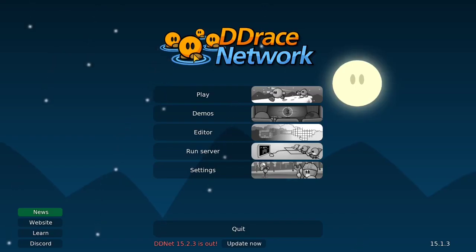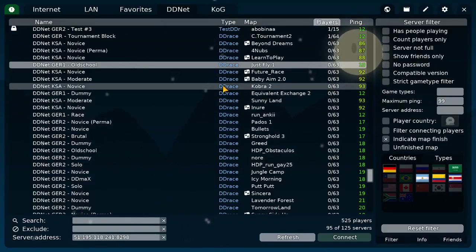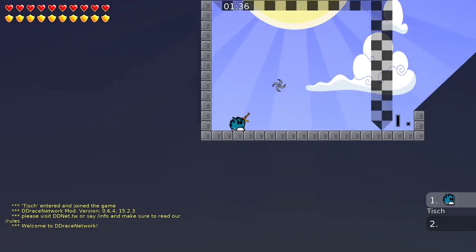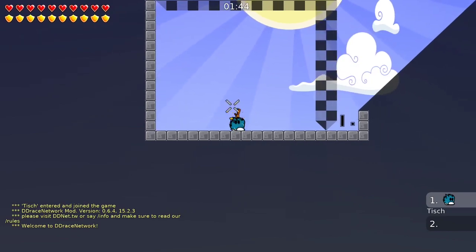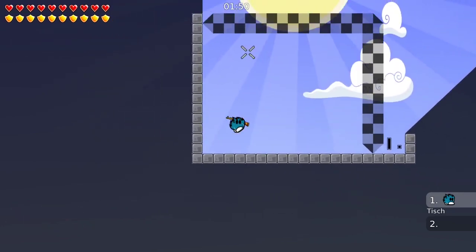Hello and welcome to my first T-Worlds tutorial. In this video I'm going to show you the most important DDNet network settings you have on the client. So if you open up the game for the first time it should look like this. I'm just gonna join a random server right now. This is what the game looks like when you open it up. Maybe your T-Skin or weapon skins are different, but you shouldn't worry about that too much.